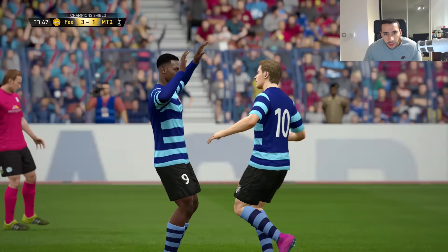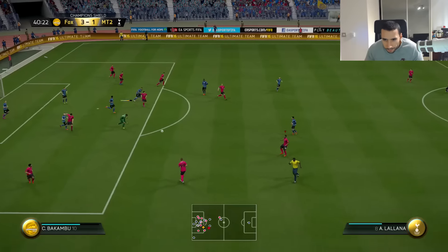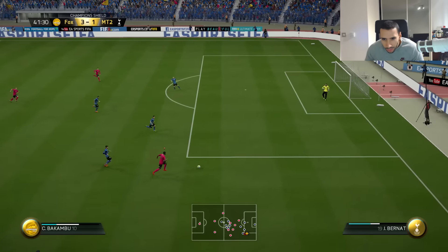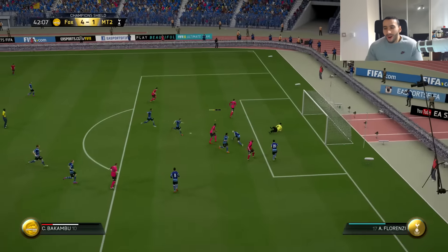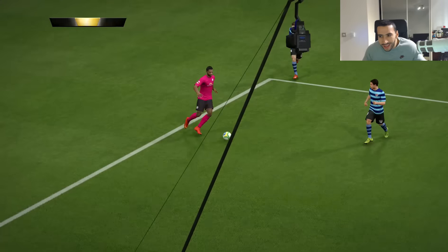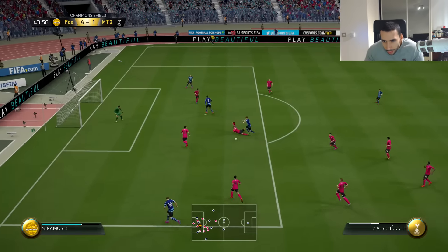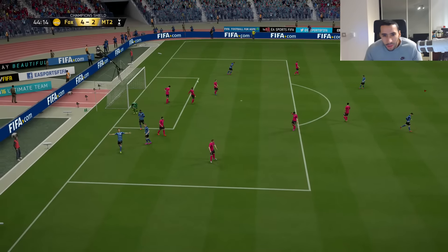Nice goal from him, easy finish, but we're still 3-1 up - pretty comfortable in this match. Let's try out this guy's physical. There we go, easily gets past one defender. Oh my god, look at this - his defense couldn't stop him. He gets past one, he gets past a second, and just look at the physical and the dribbling as well. My players were trying to block him. Oh my god, this guy is actually doing really well.